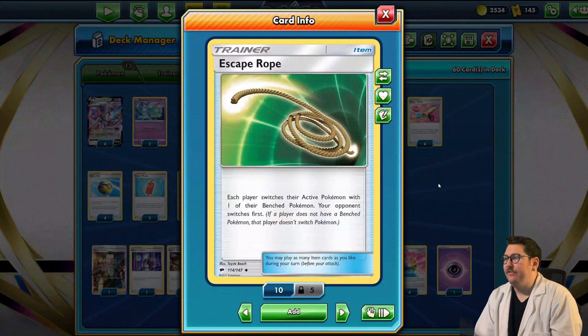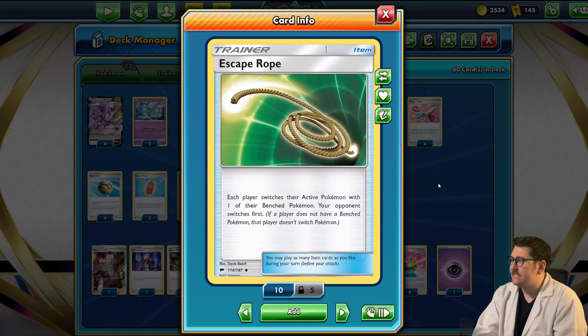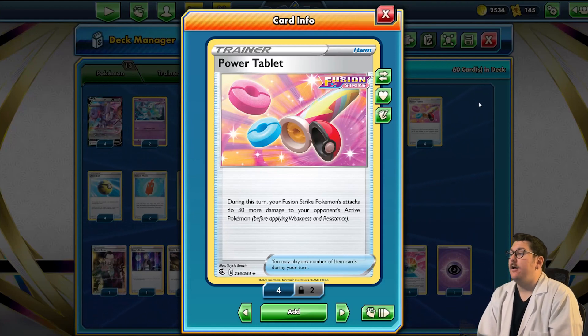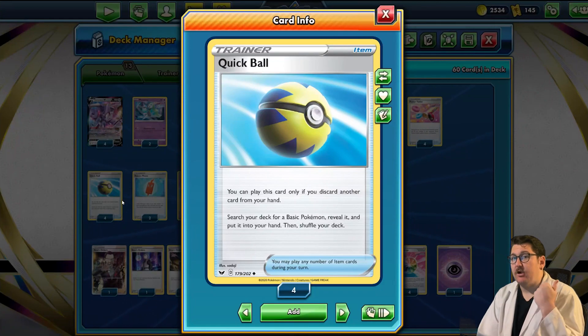We're taking two Escape Ropes — Mew VMAX and Mew have zero retreat cost, but you want to be able to switch out Genesect or Meloetta if they get pulled out without wasting energy. Four Power Tablets — this can mean the difference between taking a knockout and losing your Pokemon. Really think about whether it's worth discarding before you do so with Cram-O-Matic. This card has clutched out many games. We're also bringing four Quick Balls to grab our basics: Genesect, Meloetta, and Mew V.